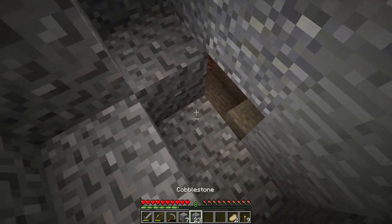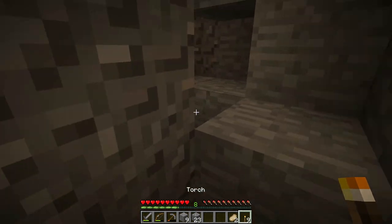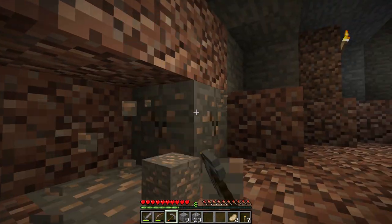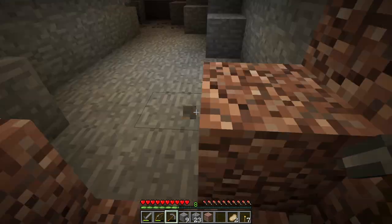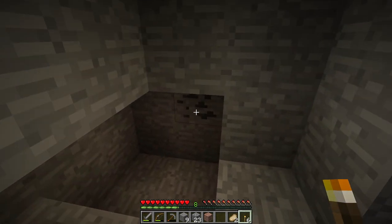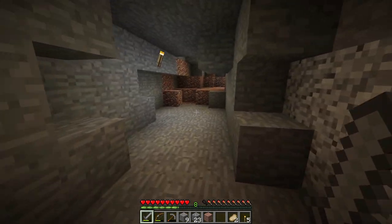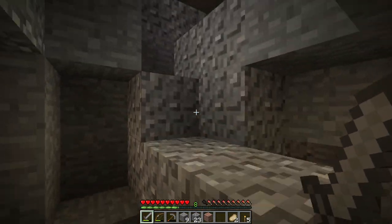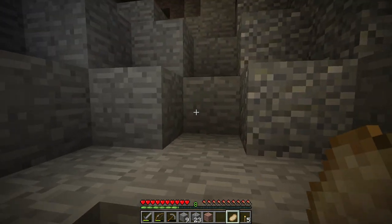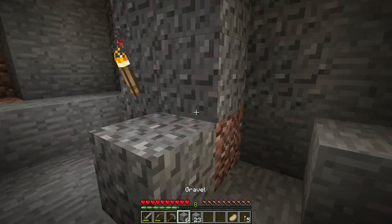It would be nice to find a dungeon or something here. Always have a way out just in case you need to run fast. We have almost a stack of iron — we can easily get a full set of iron armor and iron tools. I do hear water, so there might be another cave close by. I just realized I didn't bring enough food — down to one pork chop. There was another intersection, so let's explore it.